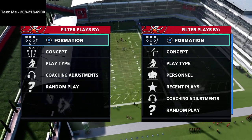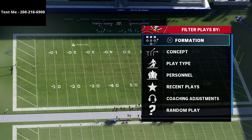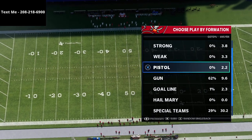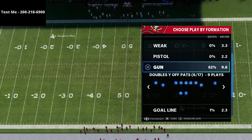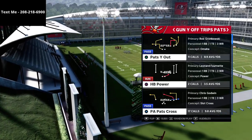In this video we're going to be breaking down the U-Trips offense, specifically something you can use to beat the meta Mike Blitz 3 Mabel coverage, which I think you're still going to see a lot in Madden 22. The play comes from the Y-Off Trips Pats formation.